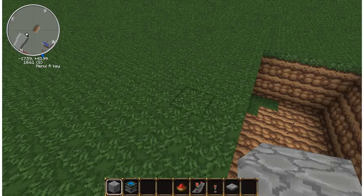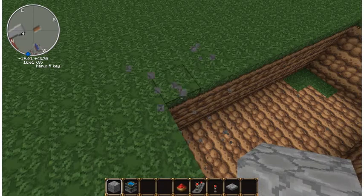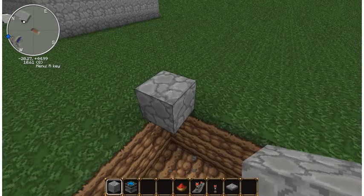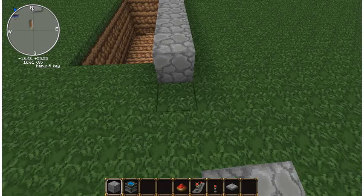So now on to the build. You want your blocks to come out about there, and you want them to come roughly all the way over. Now you want to make about 2 or 3 spaces and put your pressure plate there.